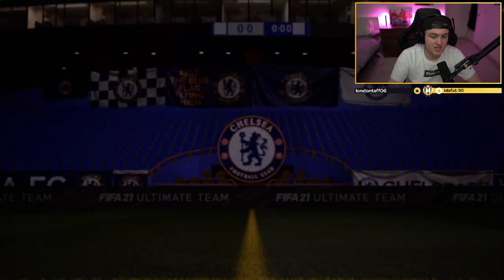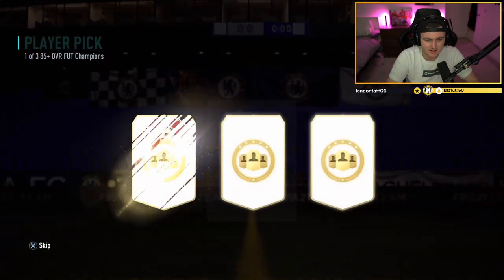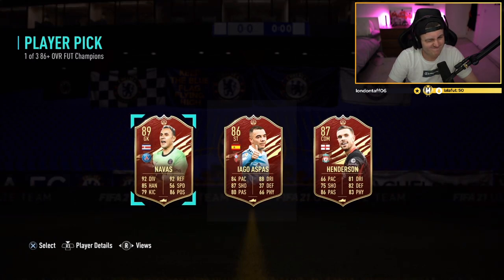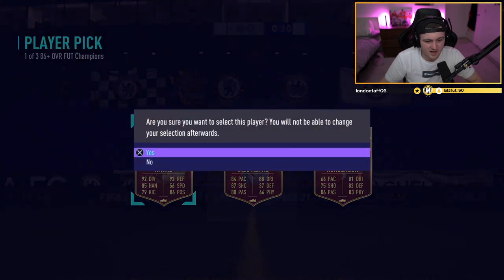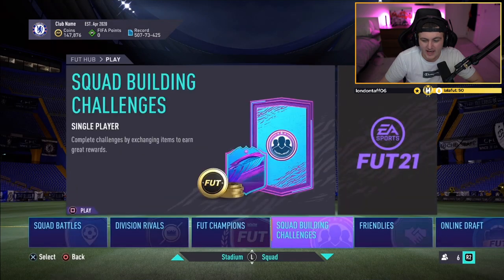We've also got an 86-plus red pick — might as well see if we can get something good. Ronaldo or Messi? Good fodder, but not really a usable player for most people. If you support Liverpool, it's fantastic for you — Henderson got an in-form, apparently. I honestly didn't even remember him getting one. But cheeky little Keylor Navas goes straight into the Nanny SBC. He also put Ryan Kent into that — so that's one less Ryan Kent on FIFA.